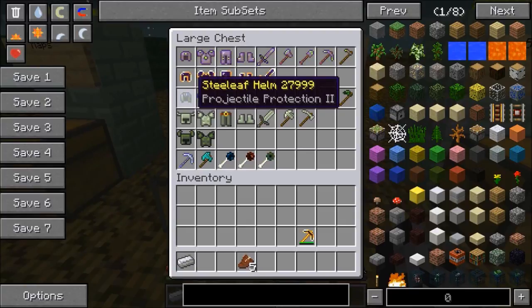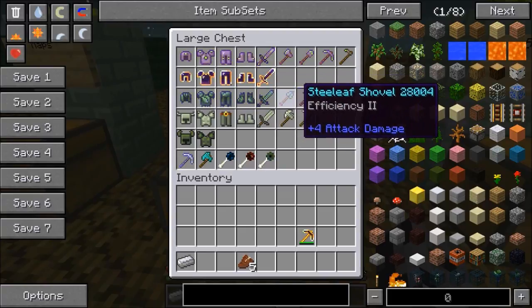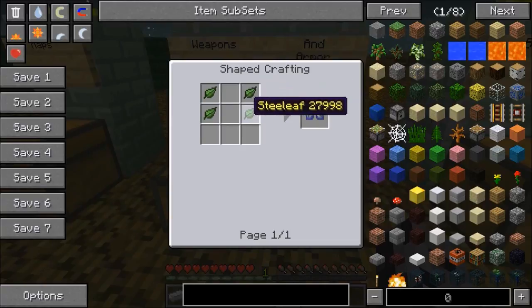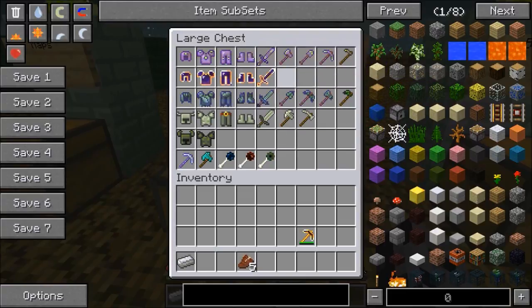For the next set, the steel leaf set — this one's got Projectile Protection, Blast Protection, Fire Protection, Feather Falling, and is as strong as diamond. The sword has Looting too. And once again, the hoe with nothing — not even Fortune on breaking. The recipe for these is steel leaves, and you're probably wondering how you get these items to make them: they're all in dungeon chests, and a lot of the items themselves will be in chests too.